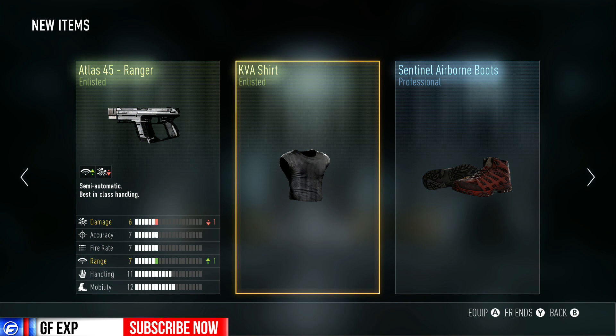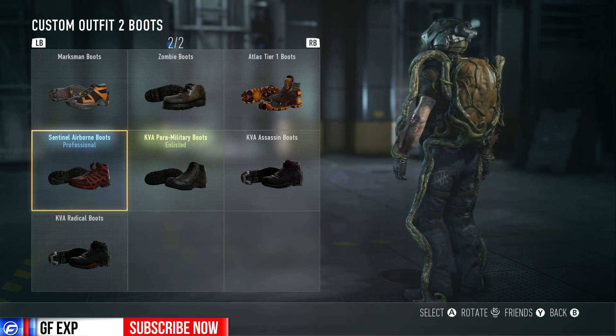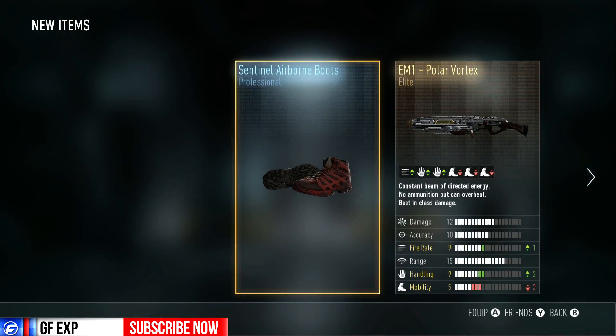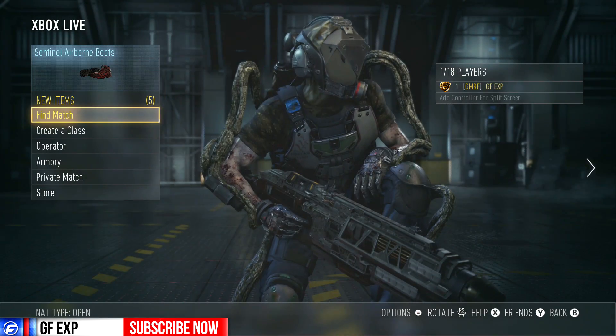Disappointing as usual. We got an Atlas 45 Ranger — I never use pistols in this game, they seem like kind of a waste. The airborne boots aren't bad, but they're kind of a dull red. I was hoping for a really bright red you'd notice, but not really — they're kind of boring. Nothing really exciting out of the advanced supply drop.